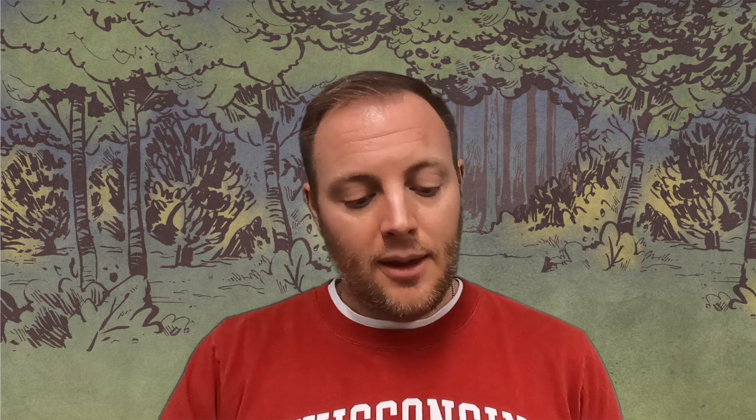Next up, daylight. If the order card is a bird card, you will perform escalated daylight — we'll get to that in a second. First, you're going to battle in each ordered clearing. The defender, if there are multiple opponents in that clearing, is determined as follows: the player with the most pieces — warriors, buildings, and tokens — and then second tiebreaker, the most points. If none of the tiebreakers break the tie, the final tiebreaker is setup order.